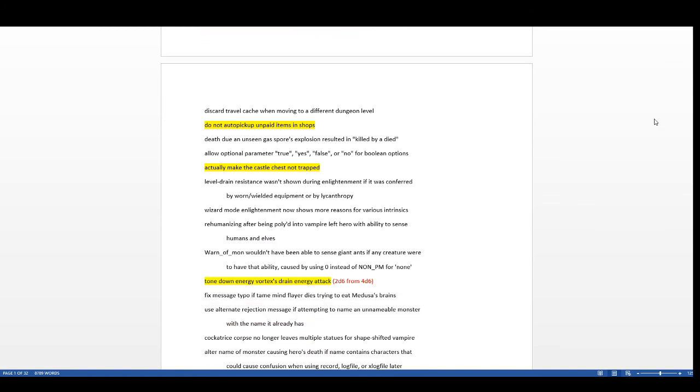Auto-pickup will no longer pick up unpaid items in shops. I wish that was an option you could set, because sometimes I'd like to pick up everything in a shop to price-ID at once, but in general you usually turn off auto-pickup when walking into a shop anyway, so overall it's a pretty good change.